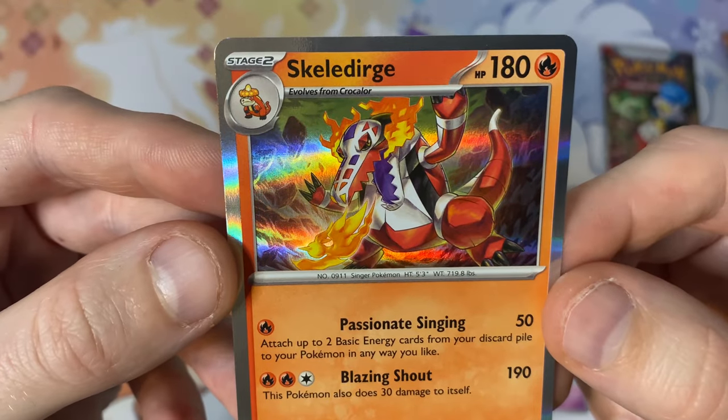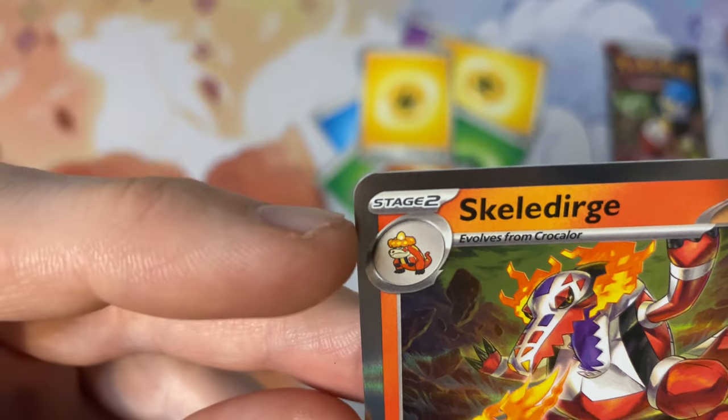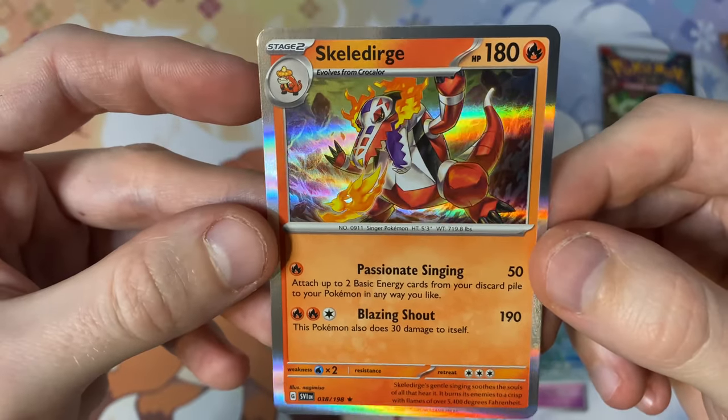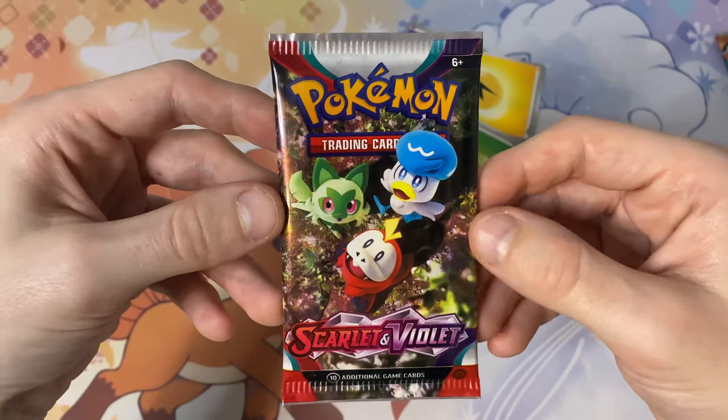The rare on the end is Skeledirge — I'm thinking this is the final evolution of Fuecoco, the fire starter. I've never seen it before, I've tried to keep away from the games. I don't know how I feel about that design — doesn't look great. Maybe it looks better in the games. The middle evolution — why's it got an egg on its head? Maybe it looks better in animation, who knows.